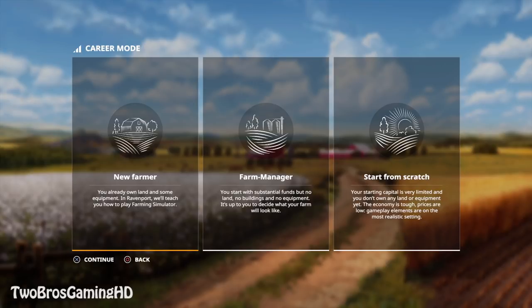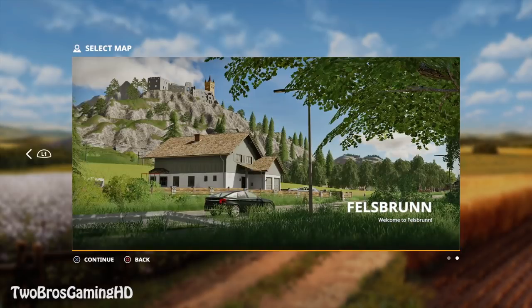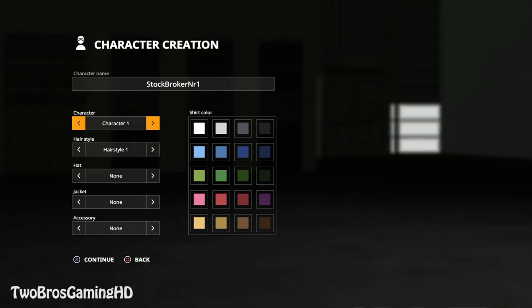I'm going to go ahead and take the easy mode right here because that's the gameplay I want to look at. We do have the Felsporn map right here. I'm going to go through the maps in upcoming videos. I think we're going to start with Ravenport, which is an American map. Let's go ahead and do that.